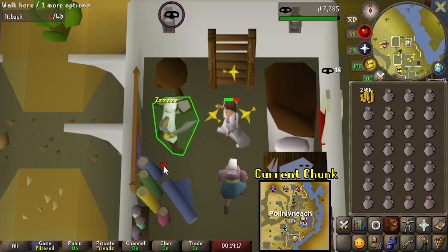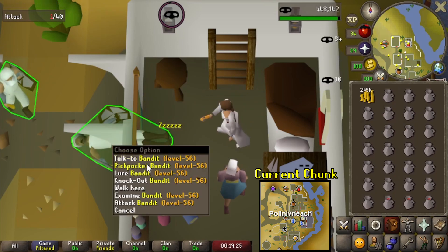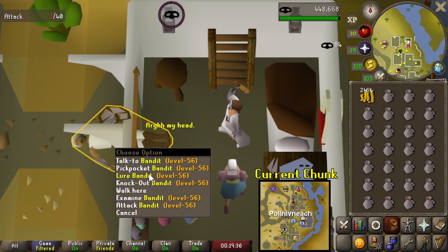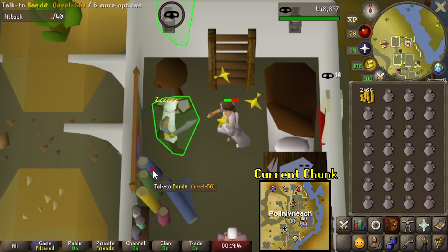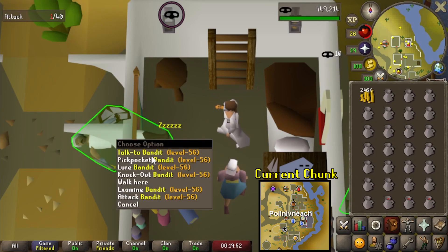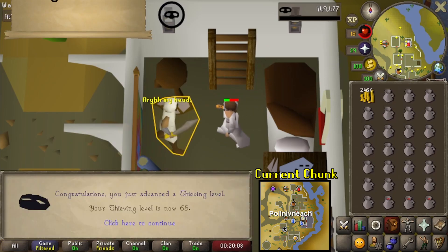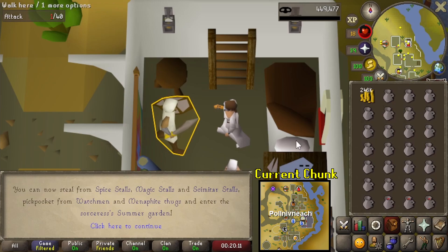Basically at 65 now, but before we get it I just want to mention the plugin I'm using. You might have noticed the tag around the NPC I'm pickpocketing is a different color now. That's because I'm using the Blackjack plugin on the Runelite plugin hub. It makes it marginally better — when you're in rhythm you don't even need to look at the screen, basically. And when you're out of rhythm it's nice because it switches color when you can pickpocket versus when you can knock them out again. With 65 done, that is the requirement for this chunk complete.